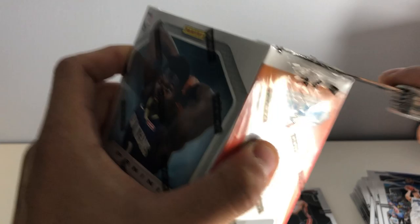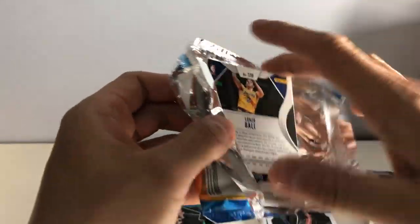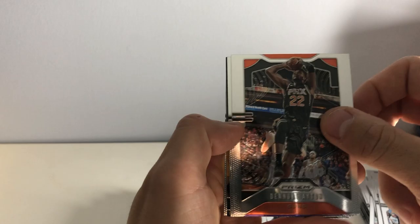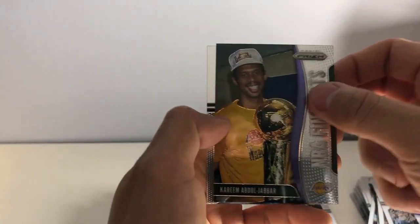I'm just going to burn this card unless anyone wants it. Last Blaster number four — let's see what we can get in here. Come on, Zion. DeAndre Ayton — hopefully comes back soon from the suspension. We got Harry Giles. Kareem Abdul-Jabbar NBA finalist. And we have LaMelo Ball, who's kind of been playing all right.